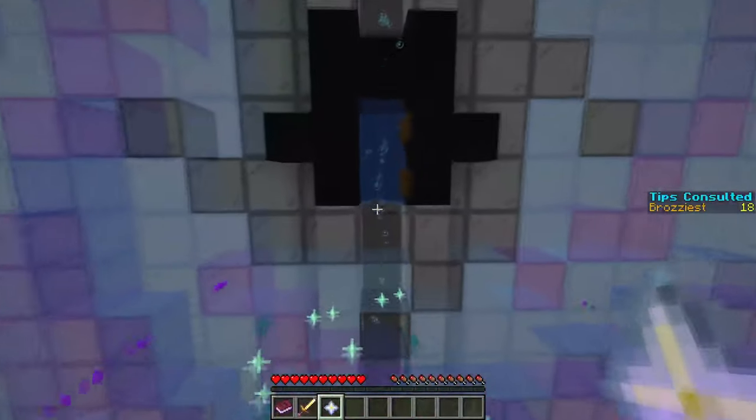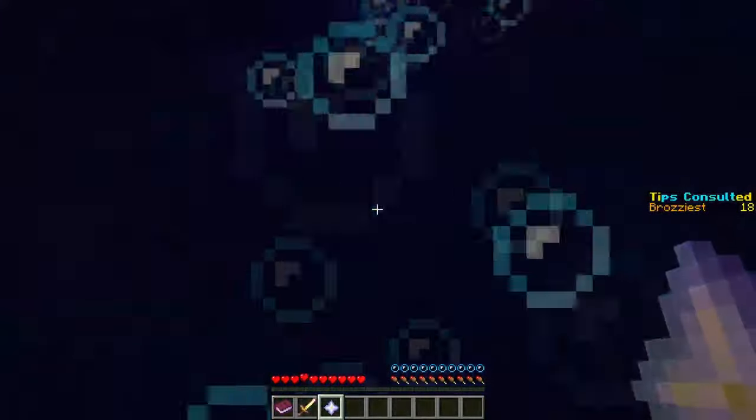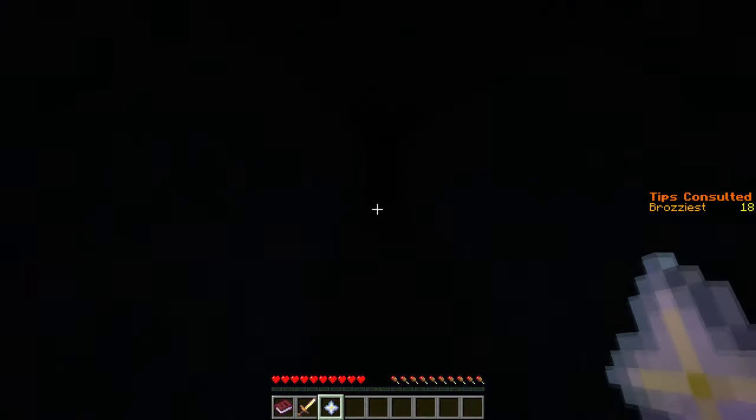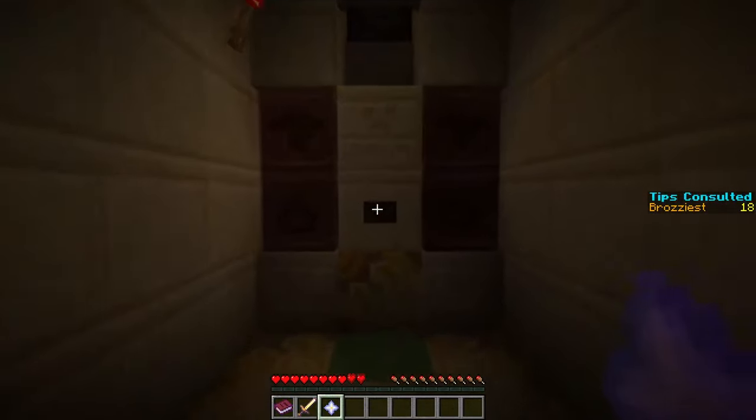At the end of the walkway you can travel up a water column and then back through a tunnel to get back. Stand on the slime, press the button, and you will be launched back into the solar bark room.